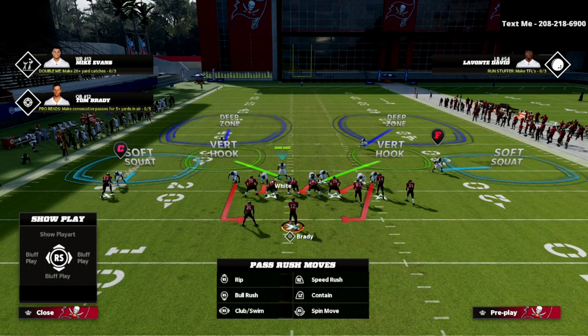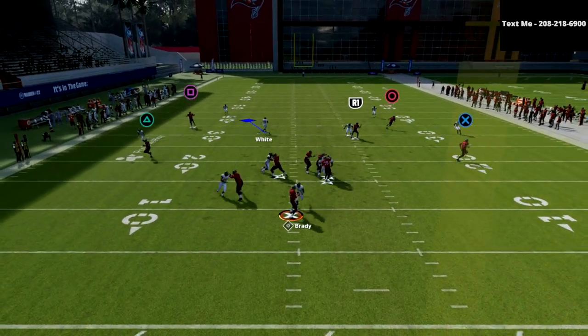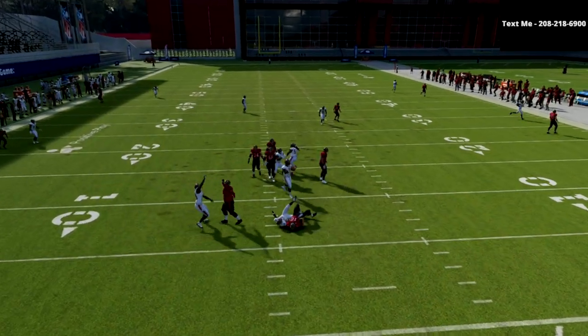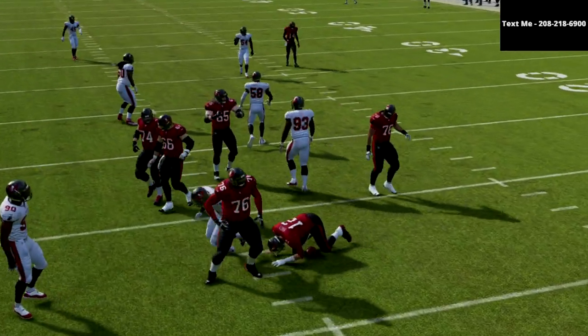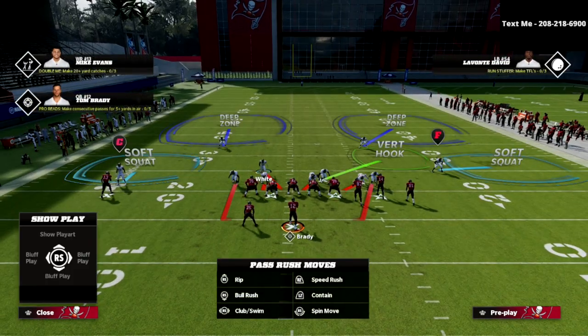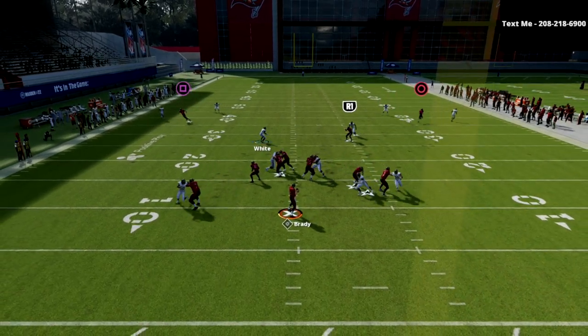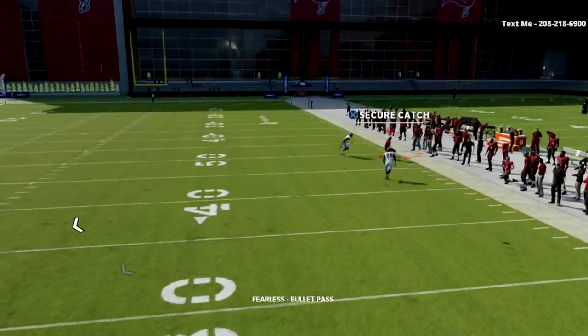The first way we can run it is we simply QB contain — that's the only adjustment we're going to do — and what you're going to see is a simple five-man pressure. The problem becomes whenever our opponent starts to max protect, block a tight end, or do some sliding; they're going to be able to pick this blitz up, as you can see right there. Now they have all day to throw and can hit us with a corner route or something similar.